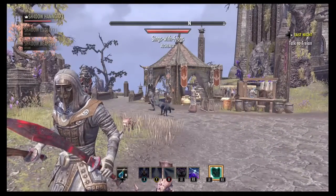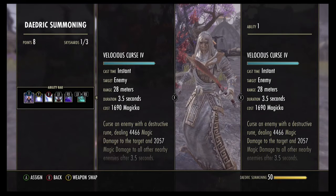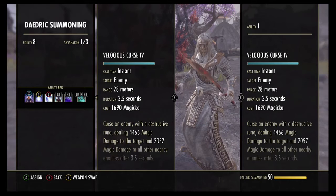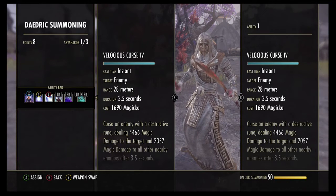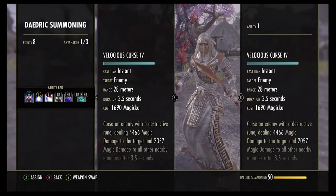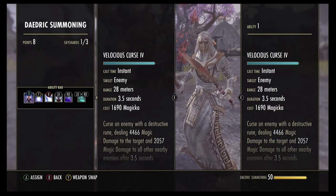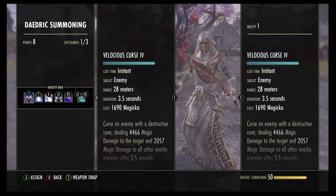My first part is going to be a DPS bar, and it's going to start off with the first ability, Velocious Curse. What this is, is the ability where you curse an enemy with a destructive rune, dealing 4,466 magic damage to the target and 2,057 magic damage to all other nearby enemies. This is especially good for PvP when you're fighting more than one player, and also PvE when you're fighting a boss who's spawning in loads of adds, as well as doing damage to the boss itself.